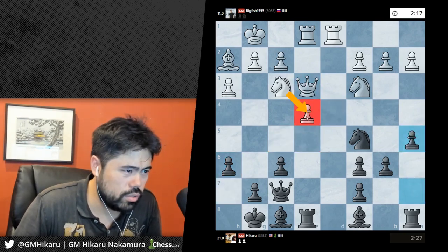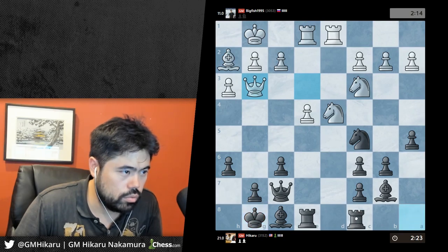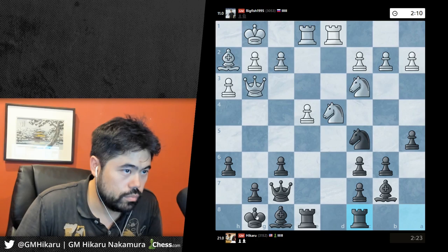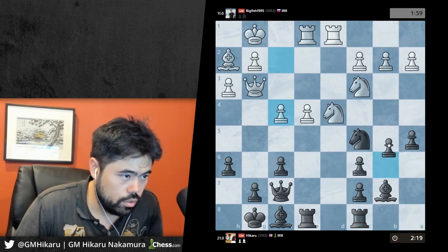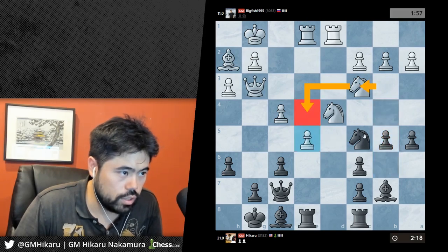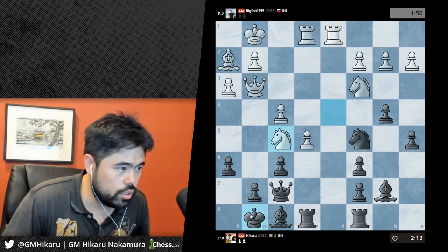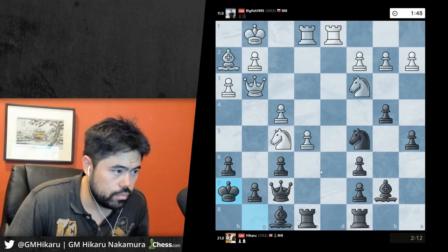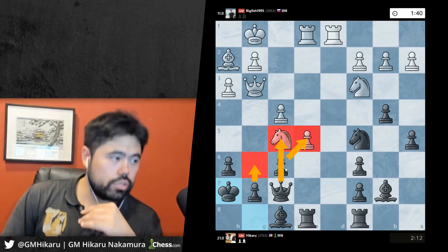I don't know what queen e3 does - let's just play a5. He wants knight d4, bishop b7. Knight f5, just king h7. Queen d3, rook c8. F4 - I can play b5 here. Let's play b5, just b5, b4 - try to take advantage of this knight being on a bad square. B4 - I think he has to go knight b1. He goes knight f5, king h7. G6 is also playable, but now I'm gonna take the pawn and he's gonna lose the knight on f5 - this is just completely winning.